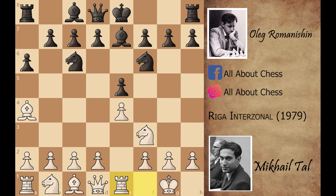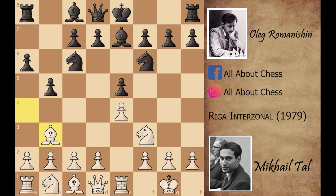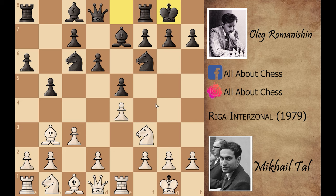Bishop to e7 and Rook to e1, centralizing the rook and defending the e4 pawn. b5, Bishop to b3, d6, c3 — c3 makes room for the bishop to go to c2 and defend the e5 pawn, and also prepares the move d4. Black played short castle, then h3 — h3 is quite an important move in this position because it stops the light-square bishop from developing to g4 and pinning the knight to the queen.